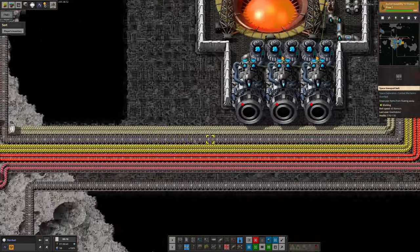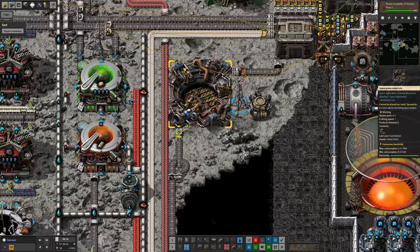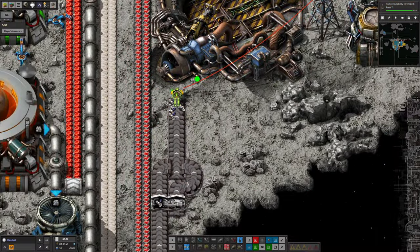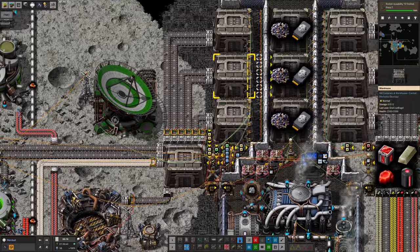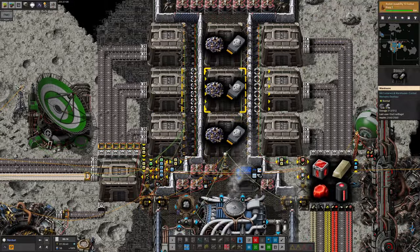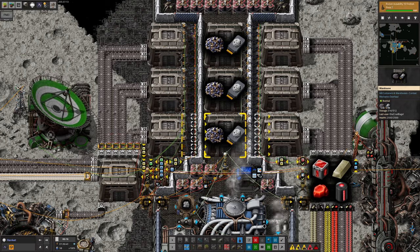The probes and rockets are being filtered out of the warehouse, come down this belt, round here, and then go up to be put into this silo, which will then launch those probe rockets. It's currently got some probes and rockets, and it is building a rocket right now. Once that's built, it'll launch the probe rocket, all the data will come out, go through these warehouses, end up in these warehouses here, and be taken all the way back over to Norbit where it can be passed on into the system and turned into science.